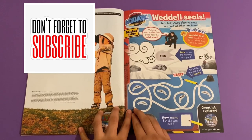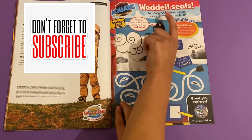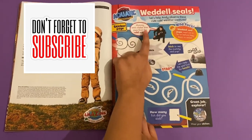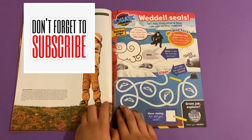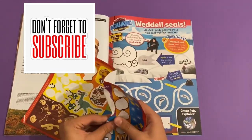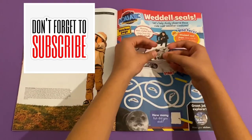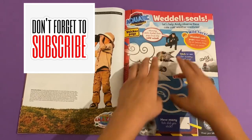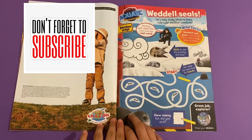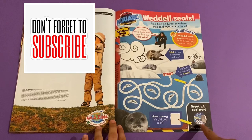Then you've got Andy's Aquatic Adventures — weather seals. Let's help Andy learn about these cute cold-weather creatures. Mummy seals shelter their pups from the cold winter wind. Then you can stick on another seal — this seal here. And then you would start to catch all the fish for them. How many fish did you stick? It would be five. Then wear your seal squad sticker.